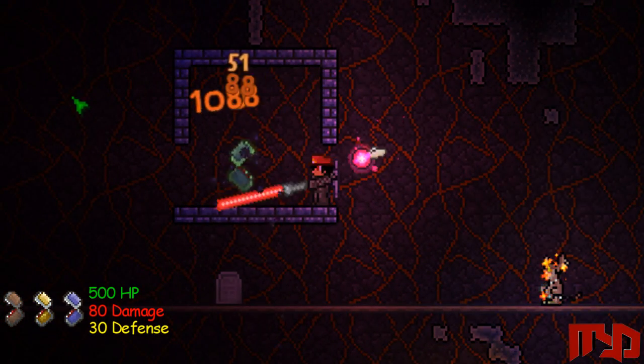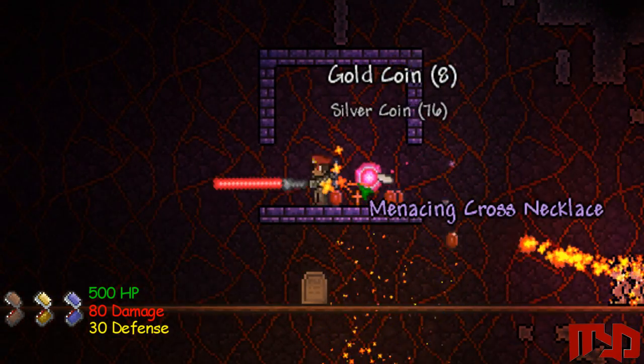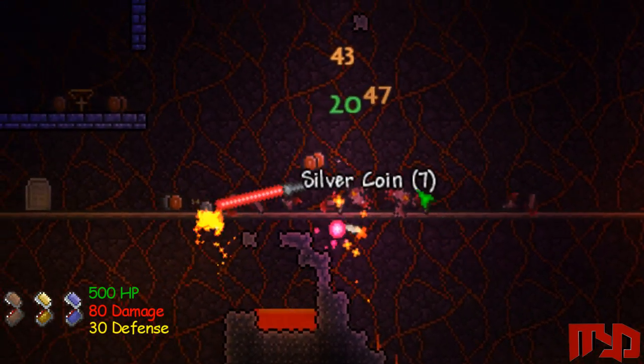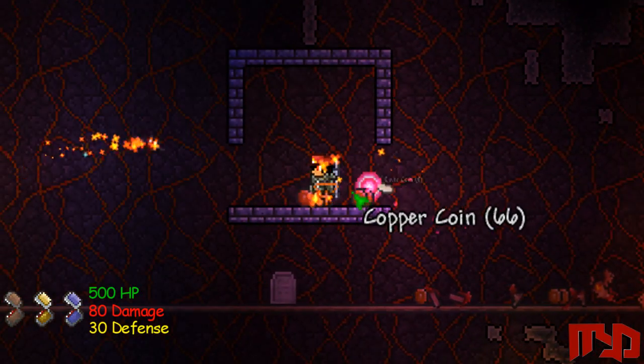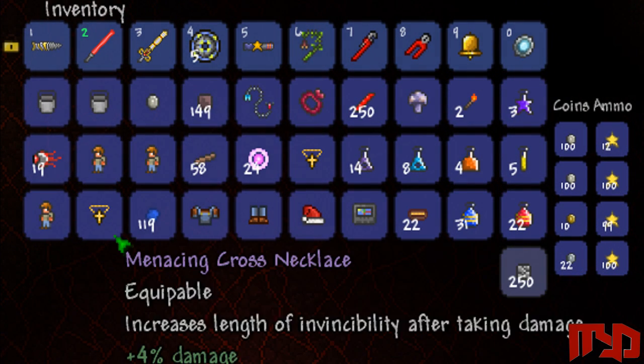One thing that helps a lot in identifying what's a Mimic and what's an actual chest is by using the Hunter Potion when you're mining. It highlights the Mimics, or any enemies in that case, so you can tell if the chest is glowing, then it's obviously an enemy Mimic.